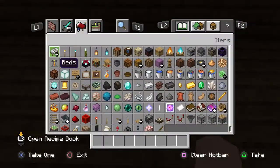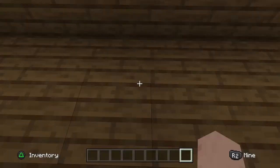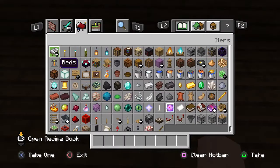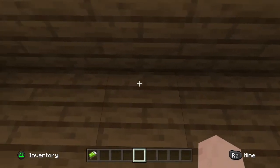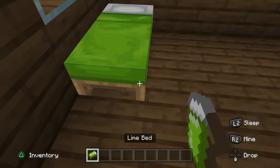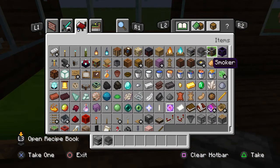So get a bed — any color — get your bed. I'm choosing green for mine, so I'm gonna put a bed there.